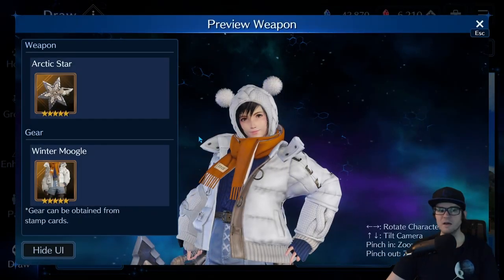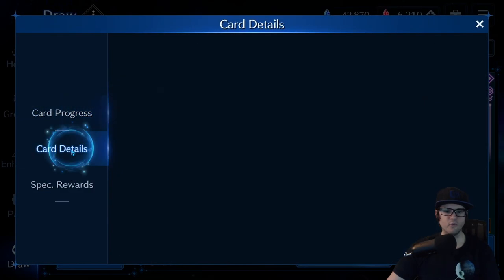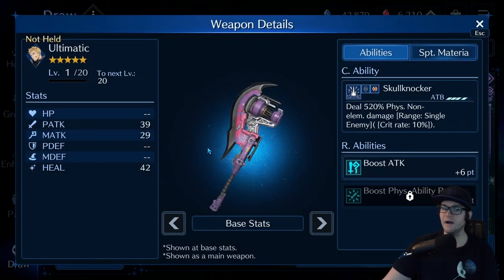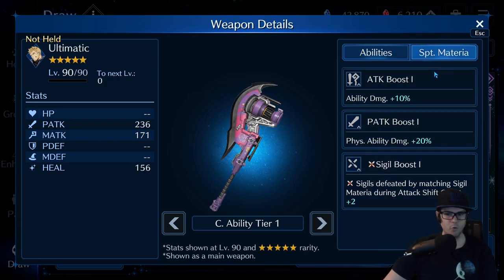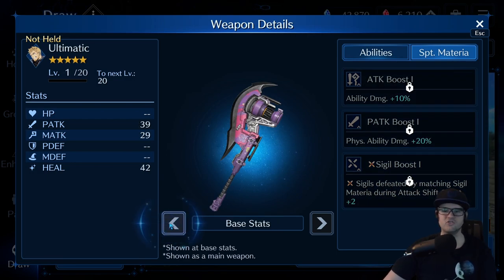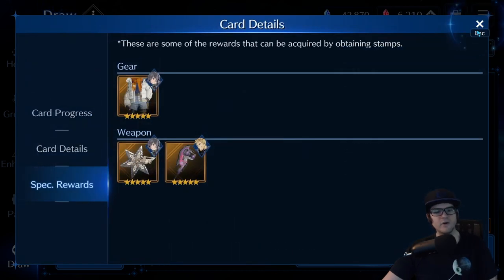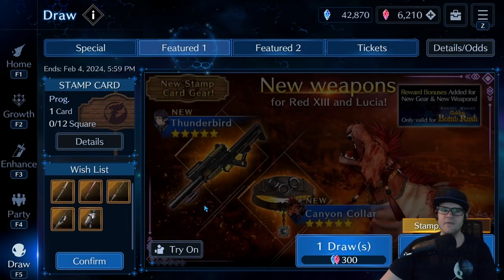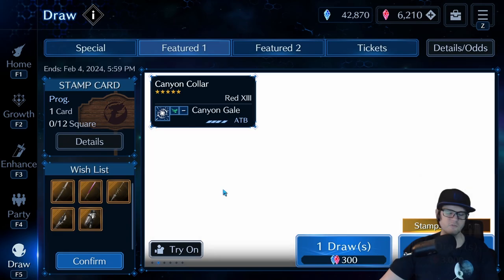If Ultimatic had something that was really good for Glenn, I might say it's a pretty good banner. Ultimatic is a great weapon — solid base damage, great R abilities, solid support, and it's the only weapon in the game so far with two sigil boosts covering circle and X. But there's nothing to complement it, so it's hard for me to recommend. And as I'm sure you've seen from a lot of people including myself, the Red 13 banner is pure garbage.